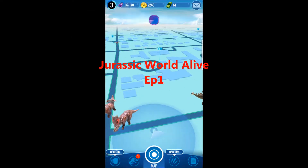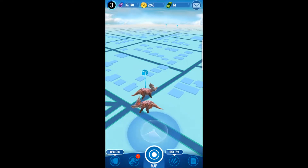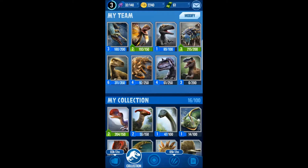Hey guys, welcome back to Game Smashed. This is Jurassic World Alive. We'll start with the dinosaurs. As you can see at the top left, I am level three. To the right of that are the darts that you collect and use to extract DNA, and then to the right of that are the coins you use to upgrade or level up your dinos.